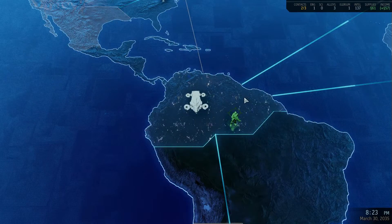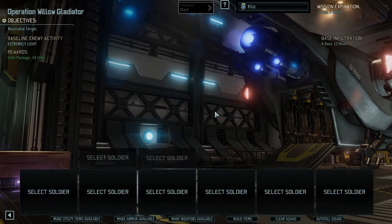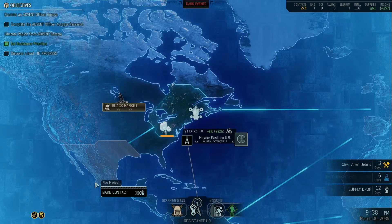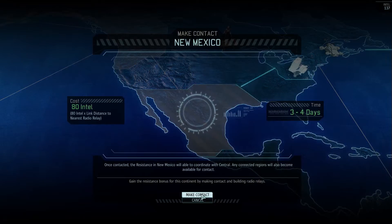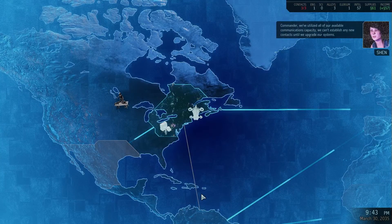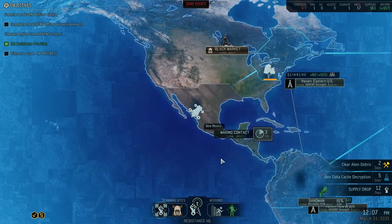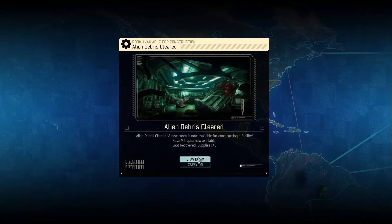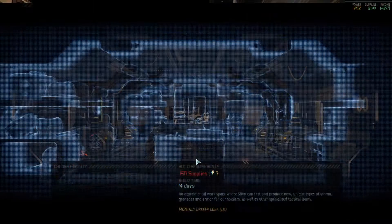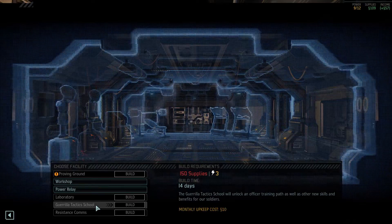Does it infiltrate? Yeah we infiltrate - okay that's not a good idea then with two days on the timer, that's never gonna work out. Let's see if we can make contact with New Mexico. 80 Intel - we've got the Intel, we utilized all of our available communications. That's okay, it's fine, do it. Holly White has recovered from wounds - excellent. And we've got an actual room cleared which is nice.